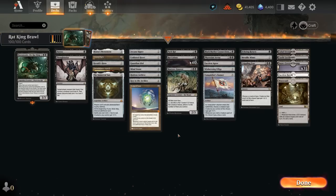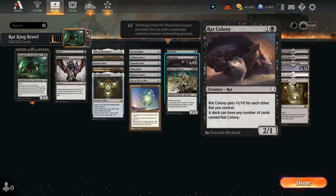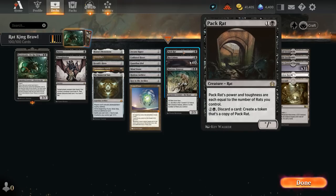We've also got a few additional rats to round them out. Pack Rat has power and toughness equal to the number of rats we control, giving us a bit more toughness compared to Rat Colony. For two and a black, we can discard any card from our hand to create a token that's a copy of Pack Rat — a way to discard excess lands in the late game and turn them into useful rats.